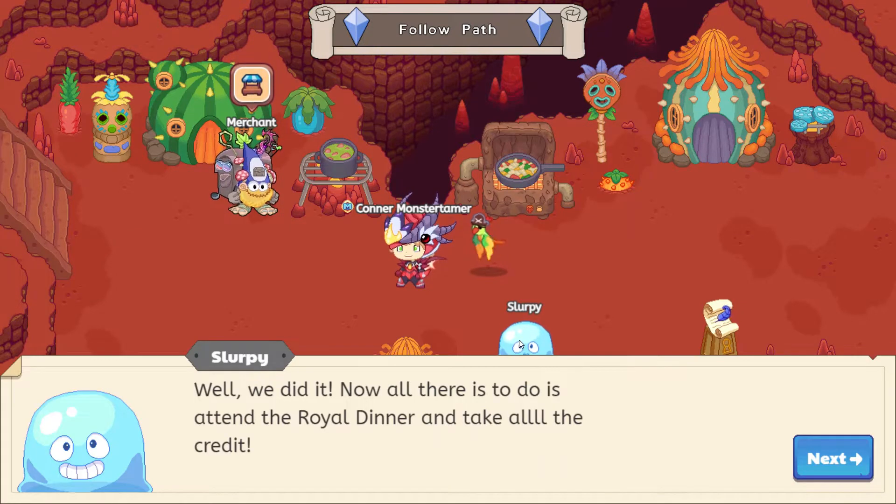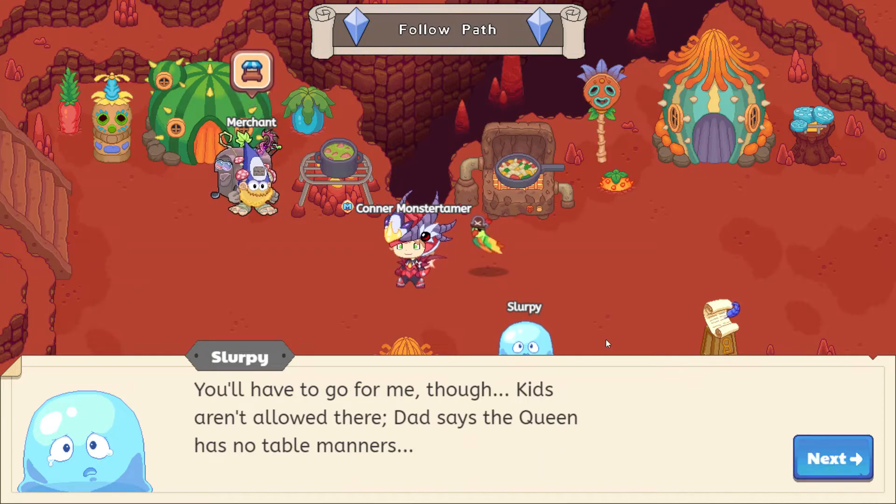We did it! Now all there is to do is attend the royal dinner and take all the credit! Let's head on down to the royal dinner. You'll stand up for me, though. Kids aren't allowed there. Dad says the queen has no table manners. Okay, we're going to go for Slurpee.